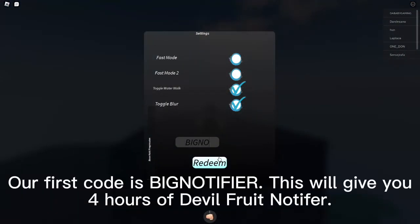Our first code is Big Notifier. This will give you 4 hours of Devil Fruit Notifier.